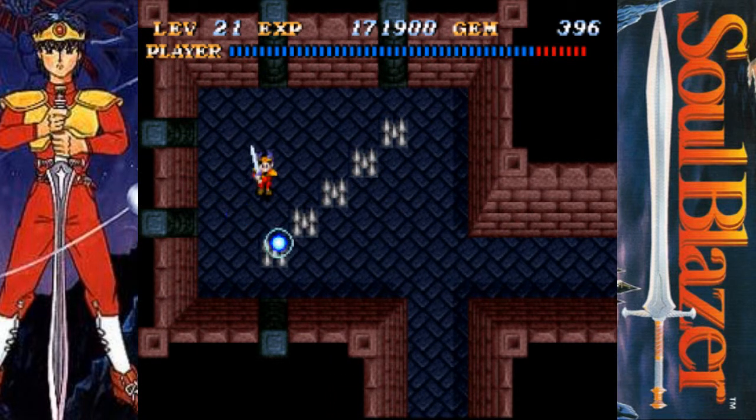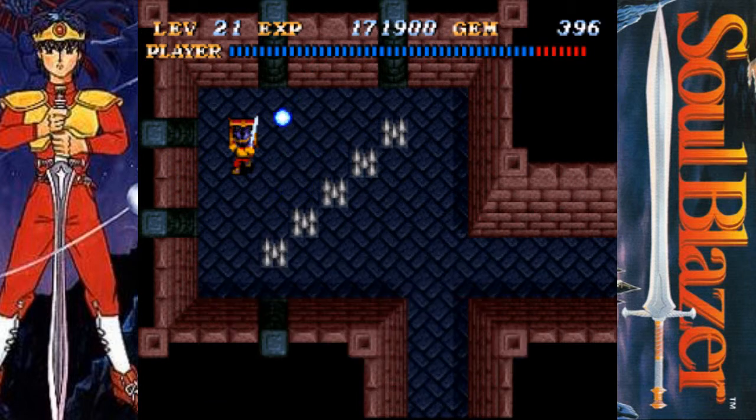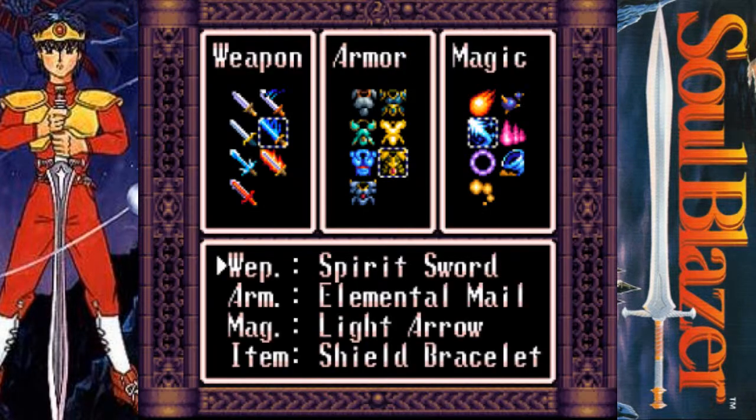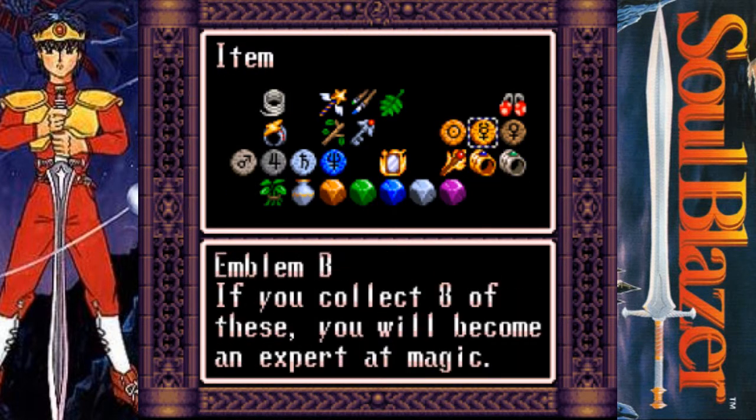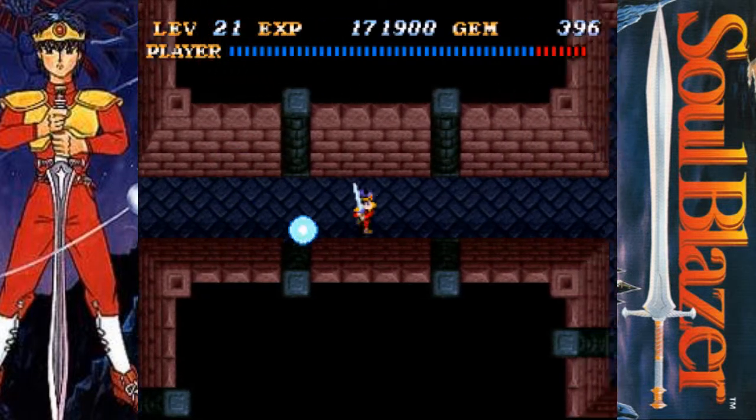There's another hidden chest right about here, and that gives me Emblem B. Which means that I have A, B, C, D, E, M, G — and all I'm missing is Emblem H. And then I can get free magic forever!